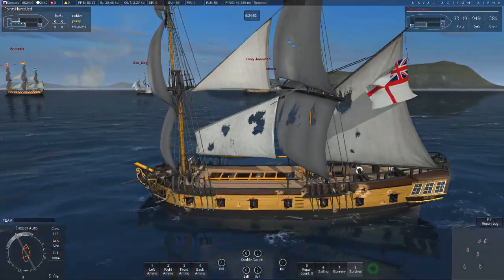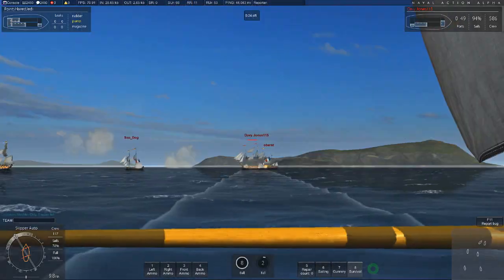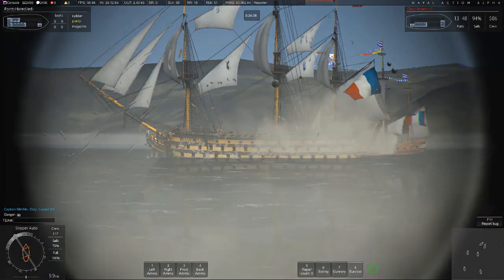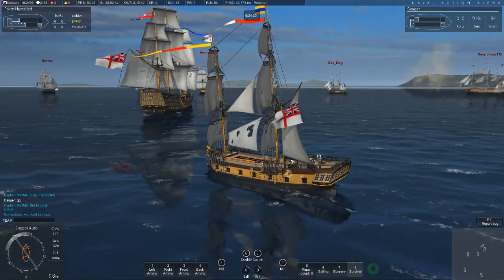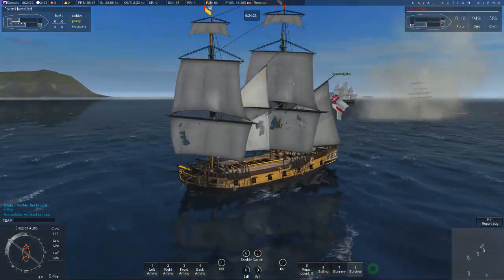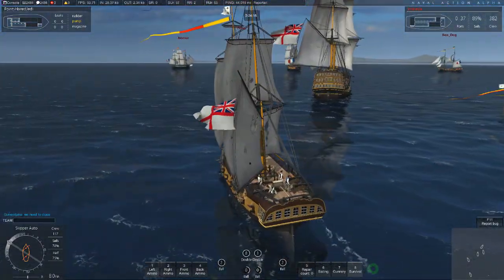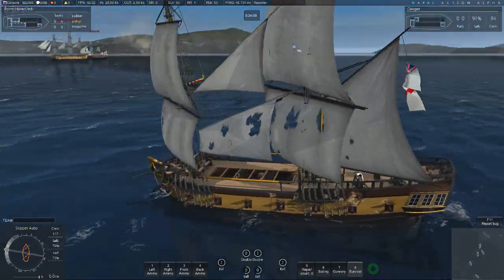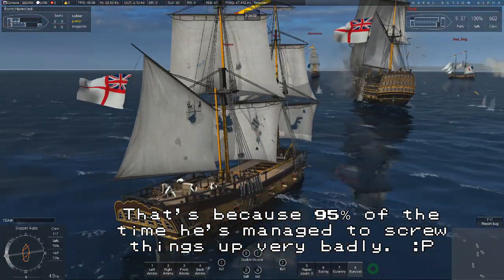It seems to be me and another snow and also a privateer left - our bigger ships are all down. We don't want to fragment here - this could actually be bad. My starboard guns are back up but that enemy ship is getting the full attention of all those ships over there. He looks like he's seriously listing. I'm just following Thalion's lead here - that might not do me any good.